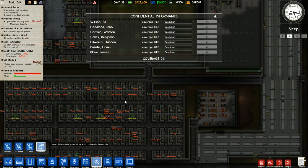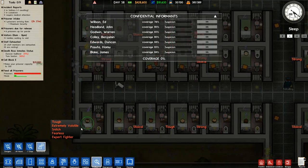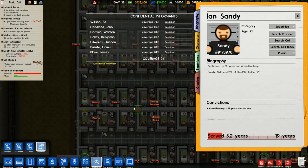Let's go into intelligence - informants - and have a quick look at where are the people that need to go into supermax. This guy, for example, he really looks like he needs to go into supermax, which means permanent lockdown.